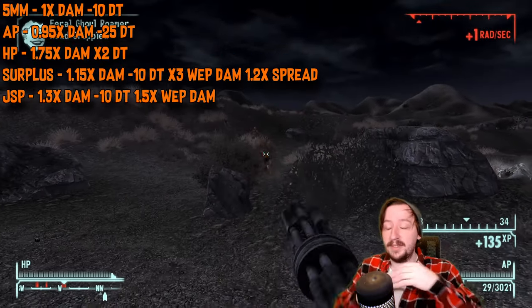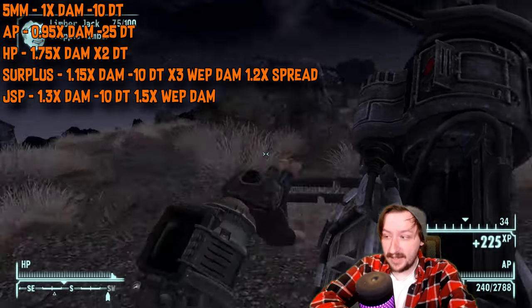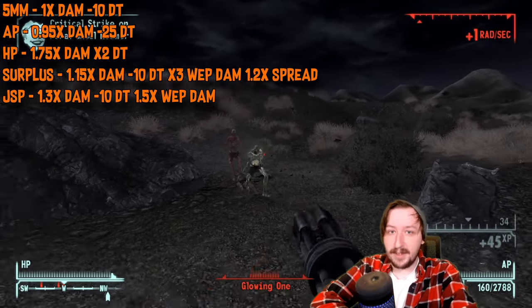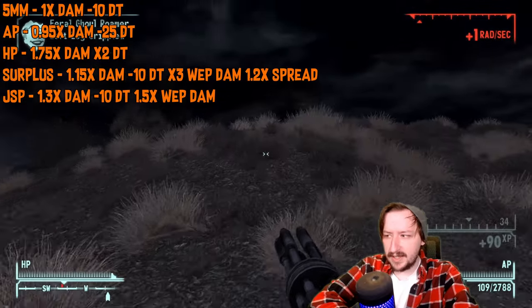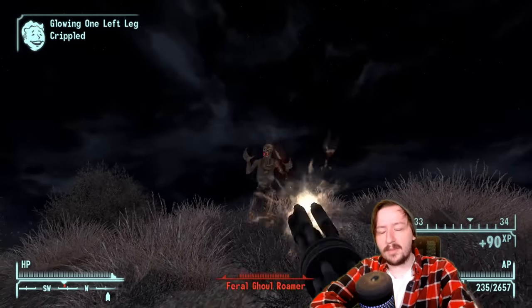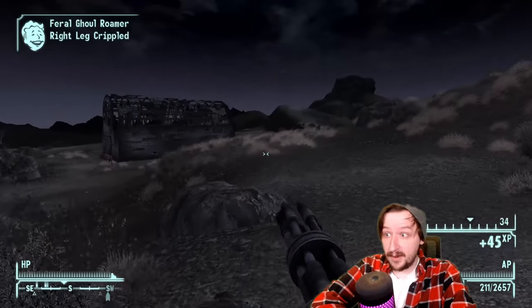The jacketed soft point rounds, craftable with the Hand Loader perk, give 30% more damage per shot, still have the minus 10 damage threshold, and only break your gun 50% faster. These are generally the highest damaging option besides armor piercing against armored targets. The 5mm rounds are very, very flexible.